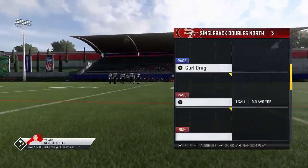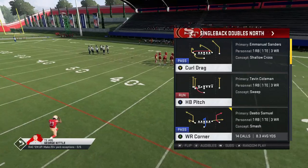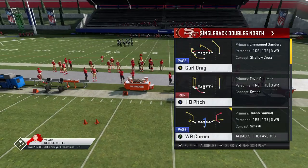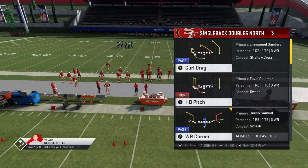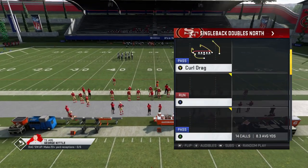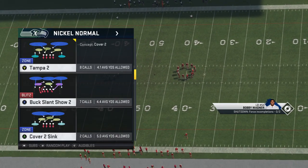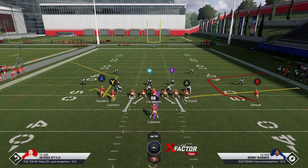A lot of these plays have very similar concepts — the wide receiver corner and the bench switch are going to be very similar, but the wide receiver corner has that corner route, so to me this is the best one of the two. We'll pick cover two to start — that's typically the easiest way to go. This play is something you can do with a couple of different plays.